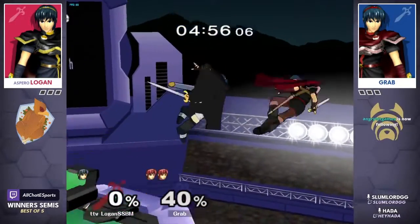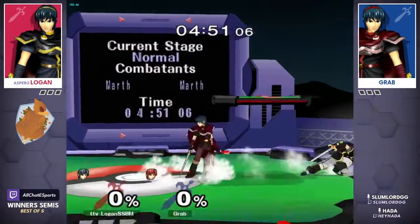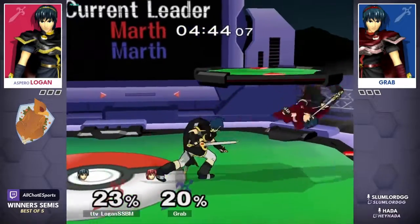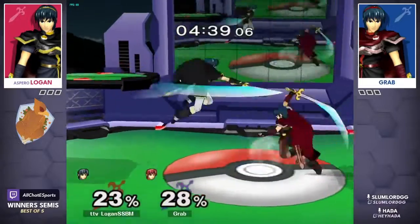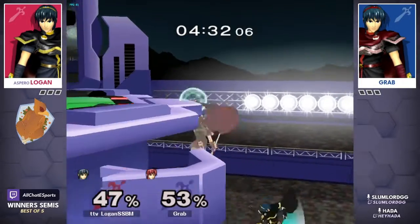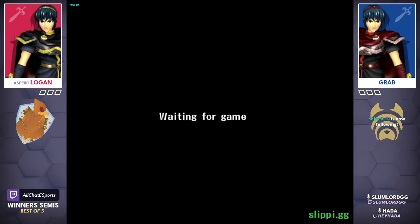Double pummel down throw tech chase sets up for a huge punish from Logan — what a great dunk, yes sir. Back down zero-to-zero, last stock. Grab has been in the driver's seat for the better part of game one. Logan showed us his reaction time with tech chases in grand finals last week, but grab is really learning some lessons. A tipper f-smash will take it — what a classic Marth kill. Game one goes to grab.